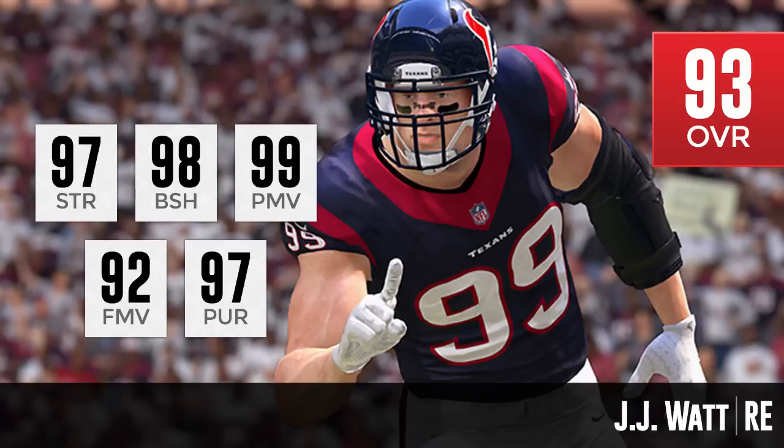One thing mentioned in the EA Sports article is that he also has 78 catching. So if you're somebody who wants to use him on special teams or drop him into coverage, that's always an option with J.J. Watt. That 78 catching is probably going to be the best among any of the defensive linemen in the game. It's a really nice hidden attribute for Watt — he could be somebody you put into a QB spy and he intercepts a pass too. This guy is 99 overall, definitely one of the best players in the game.